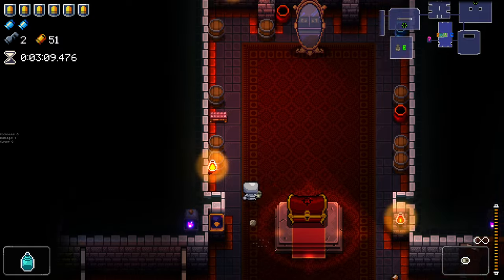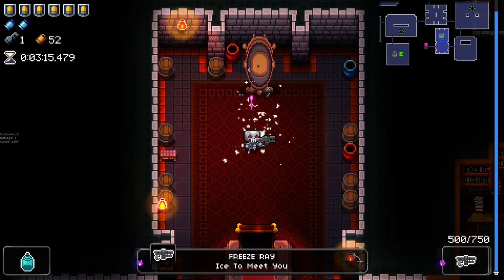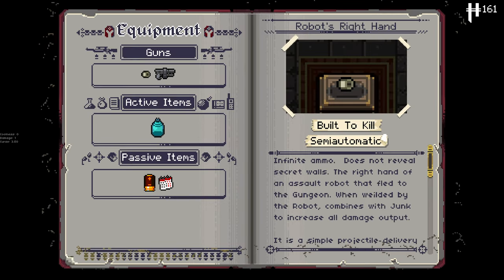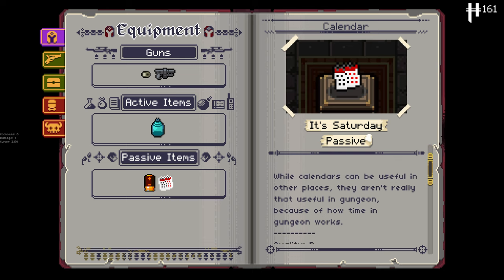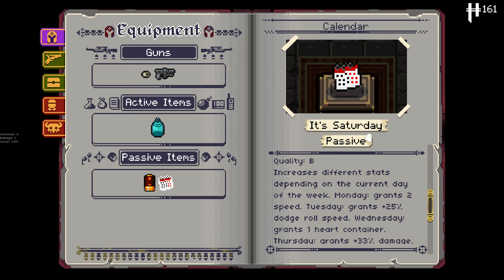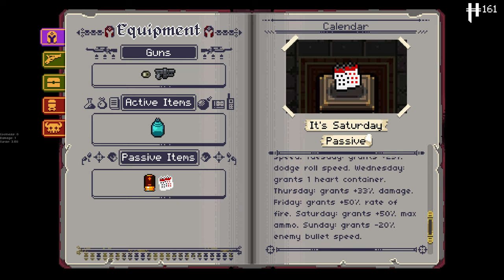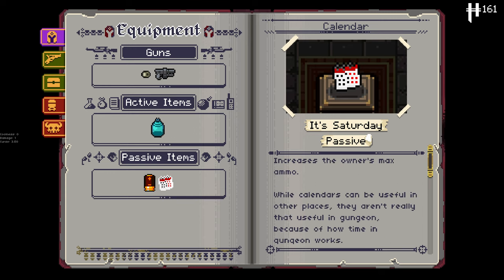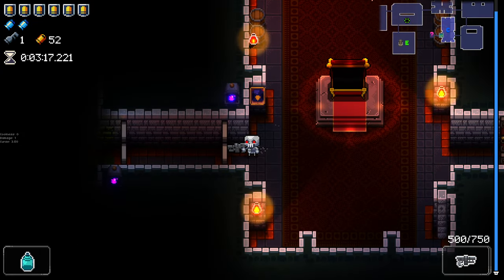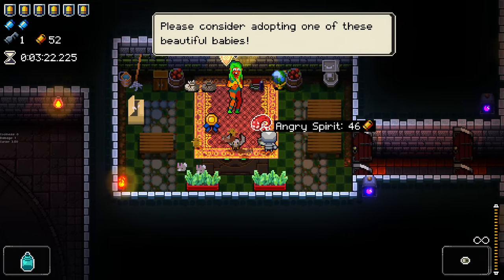We'll grab that. Freeze Ray's not bad at all. I'll grab this as well - what is this calendar? It's a passive item that increases the owner's max ammo and grants different stat bonuses depending on the current day of the week: Monday grants two speed, Tuesday grants 25% dodge roll speed, Wednesday grants one heart container, Thursday grants 33% damage, Friday grants 50% fire rate, Saturday grants 50% max ammo. So we're getting the max ammo bonus because it's Saturday today. That's a pretty cool idea - I really like that as an item, it's really interesting.